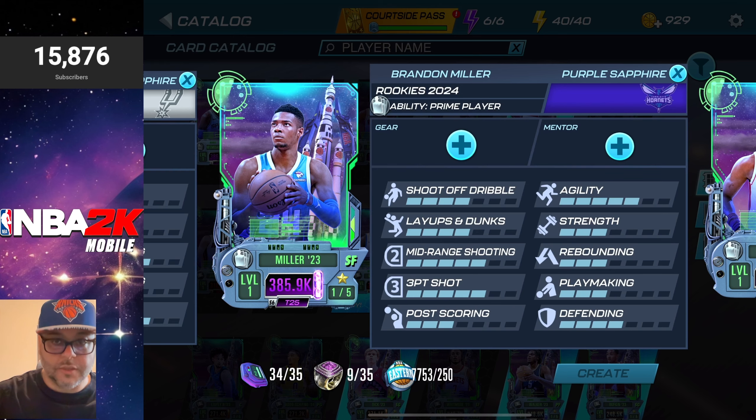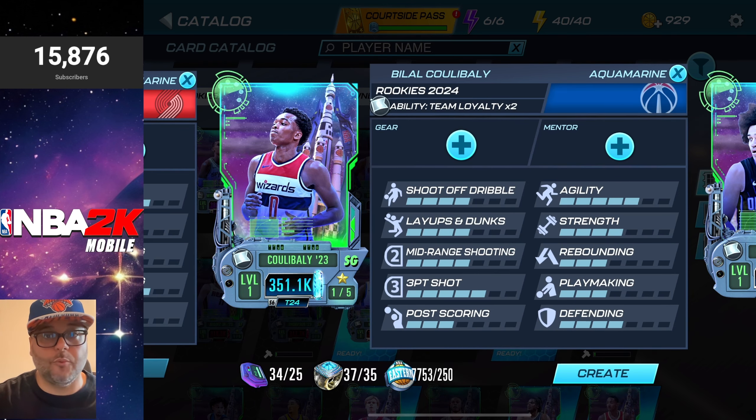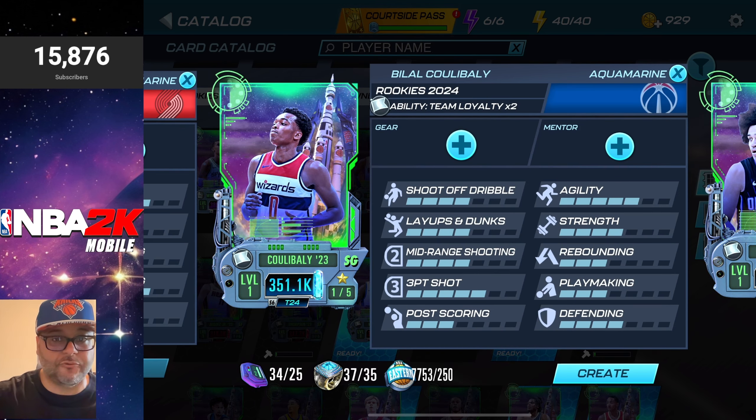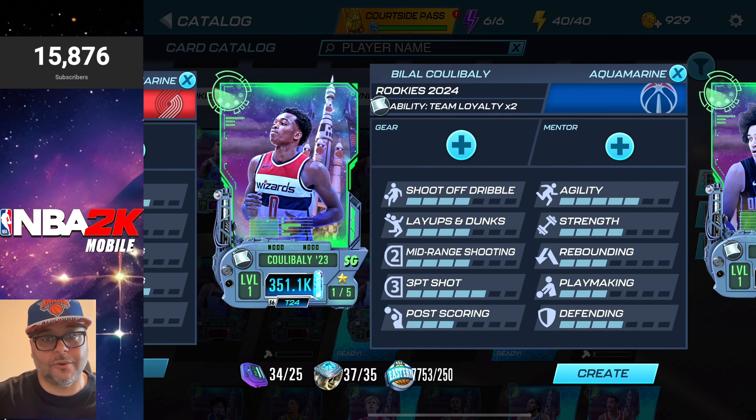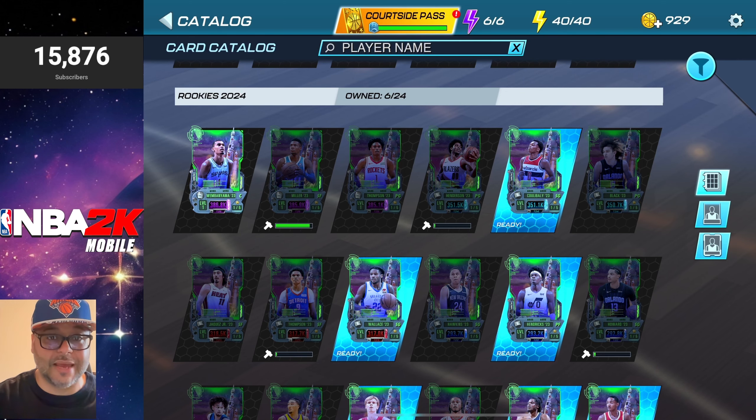Folks, we did not pull any top-tier rookies in these packs, but we did get collectibles. It looks like we actually need one more collectible to craft Brandon Miller, but we could craft Bilal from the Wizards if we wanted to — we have enough rings and enough collectibles, so that could be a W right there. As always, I appreciate all the support — catch you on the next one, stay ballin'.